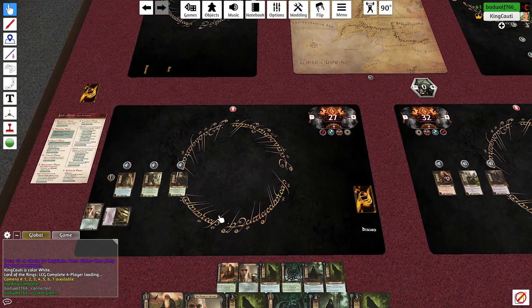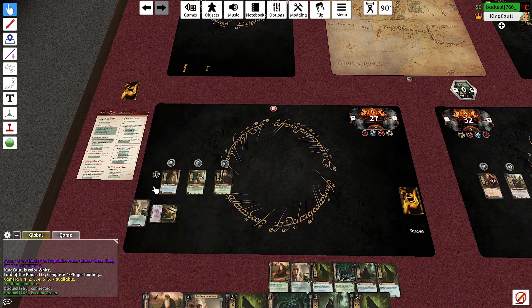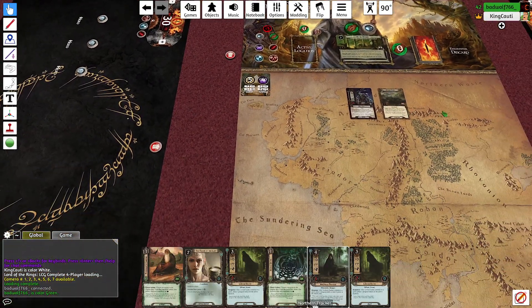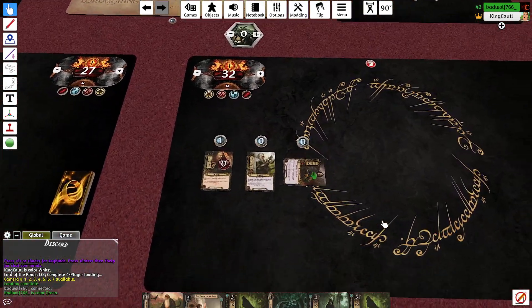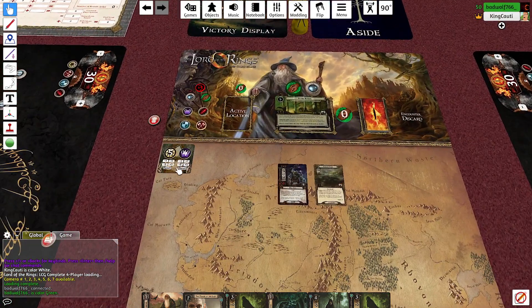We're going to the questing phase — is there anyone you want to put on? I understand if you don't because you have a big old troll problem. I do have a troll problem. I'm putting Eowyn on for sure. I'm a little scared of the troll but I'm going to commit Aragorn anyway. We're at seven.